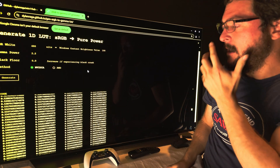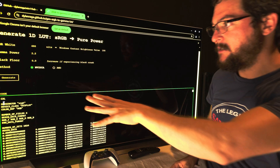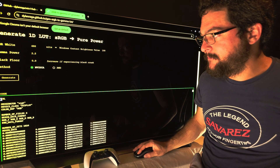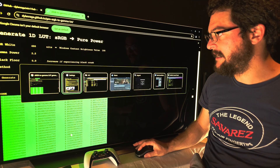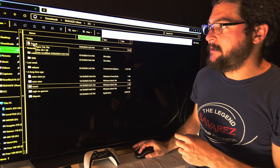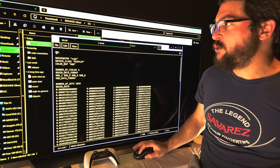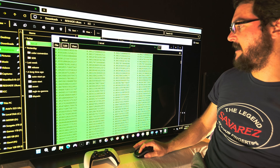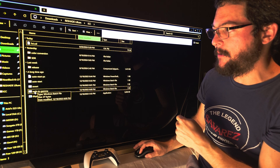Click Generate and this will generate all the values. All you do is copy and paste the whole thing — click copy — then go to your folder and open LUT.cal in Notepad. Replace the default content by pasting in the new values and saving the file.